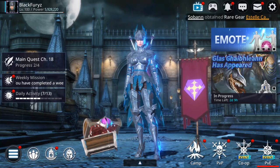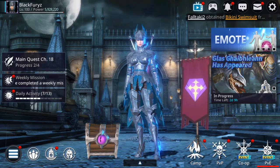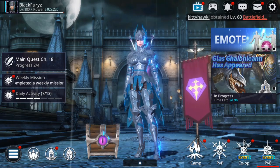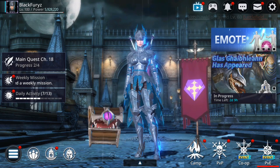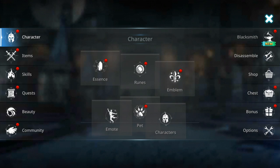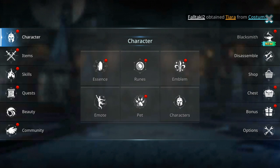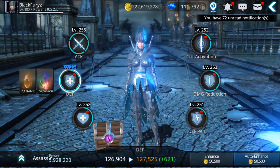Hello guys, welcome back to Darkness Rises tips and tricks. Today I'm gonna power up the witch and the assassin. I didn't power up the assassin for a while, I think it's my weakest right now, so let's start and see what I can do.